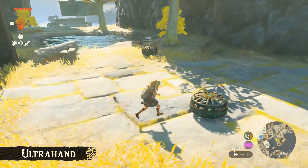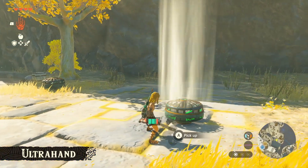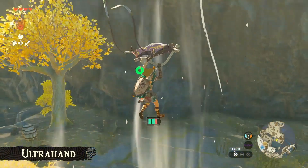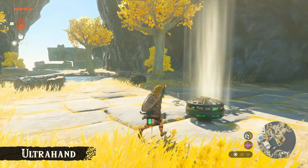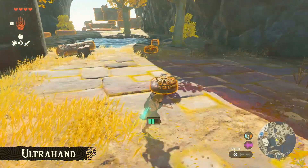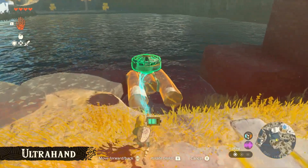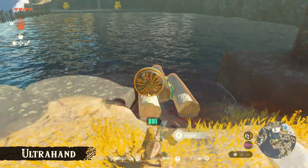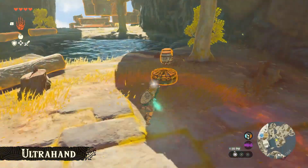There's something here. Let's try hitting it — oh, wind. It's blowing wind. Looks like we found a fan. Why don't we try attaching it? We'll attach another one. This should make the boat well balanced.